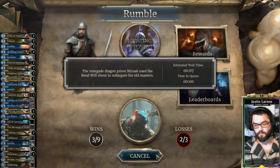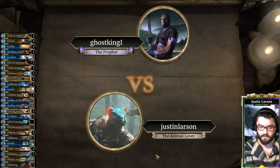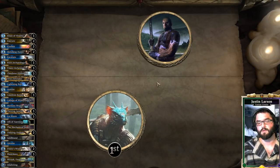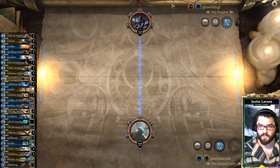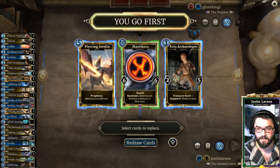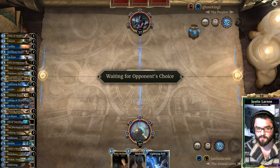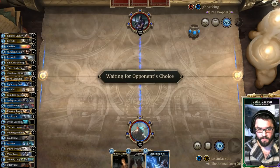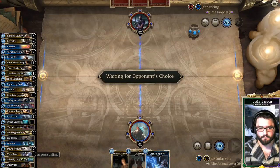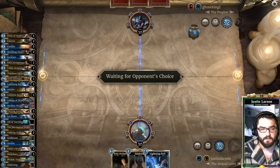Alright, three and two: we beat Orcs, Prophecy Battle Mage, and Control Mage, and we have lost to Monk mid-range and Crusader Aggro. Ghost King, the Prophet, playing Battle Mage is our opponent this time. Keep through an Archaeologist — hand doesn't look great, we need the right tools. We want to draw any number of Executes, Firebolts, Harpies, Archaeologists, Tower Alchemists, and Hive Defenders.